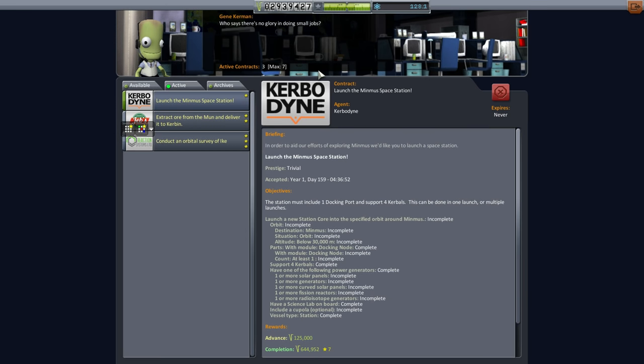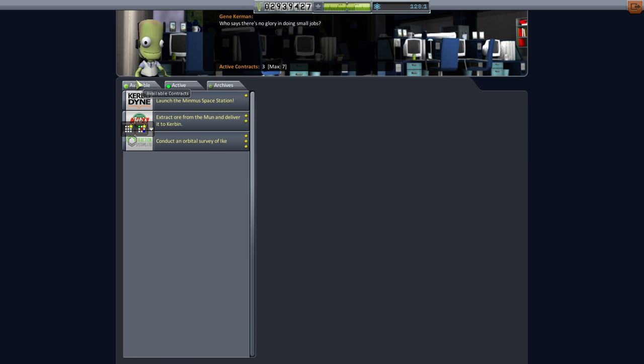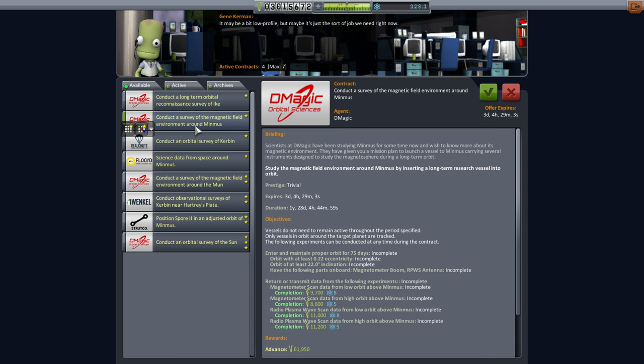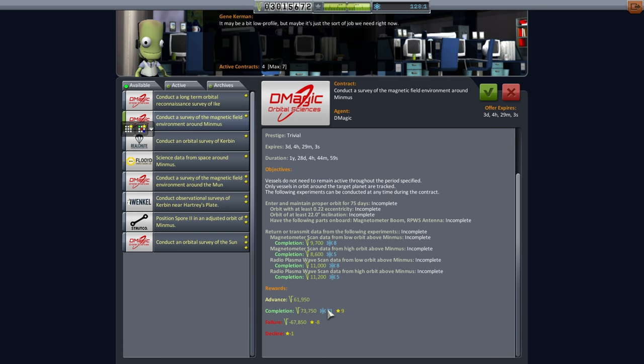Hello everyone and welcome back to my colonization series in Kerbal Space Program 1.1.2. In this episode we are going to focus on Minmus because we have this launch to Minmus Space Station contract, and that's very lucrative. But we also have another available contract which says plant a flag on Minmus, and of course we definitely need to do that. There are other possibilities for information retrieval — survey magnetic field environment around Minmus — so we could get some science points from that. That looks pretty valuable actually.